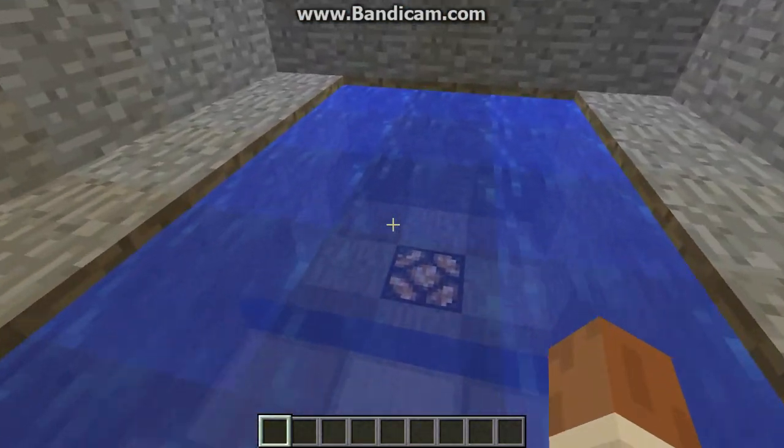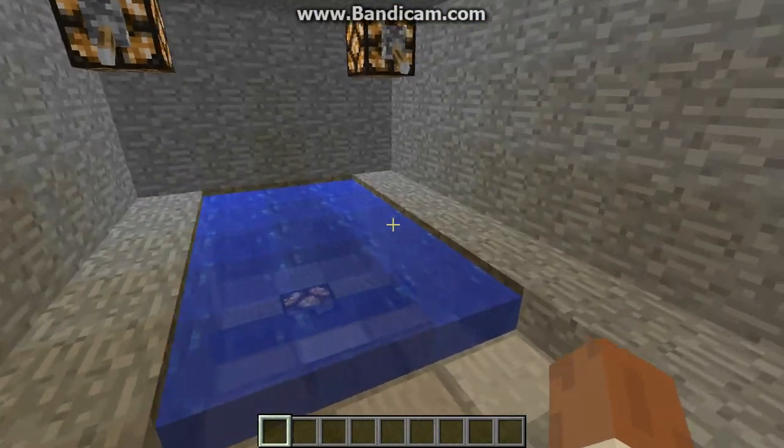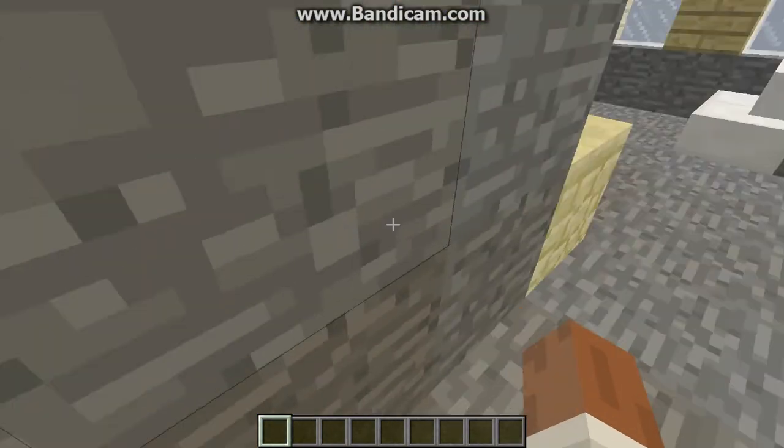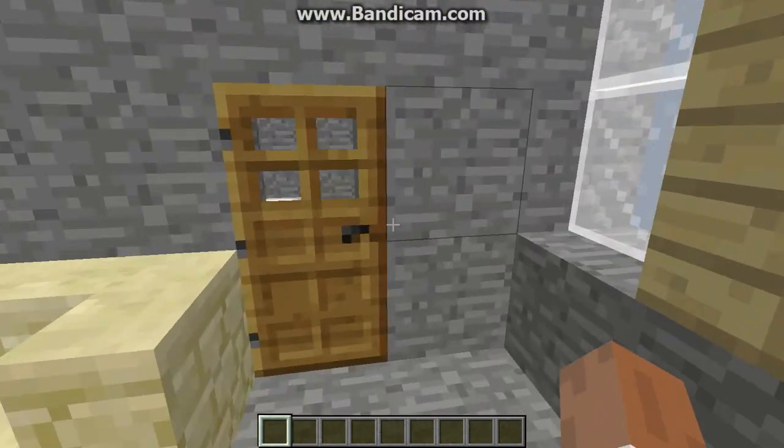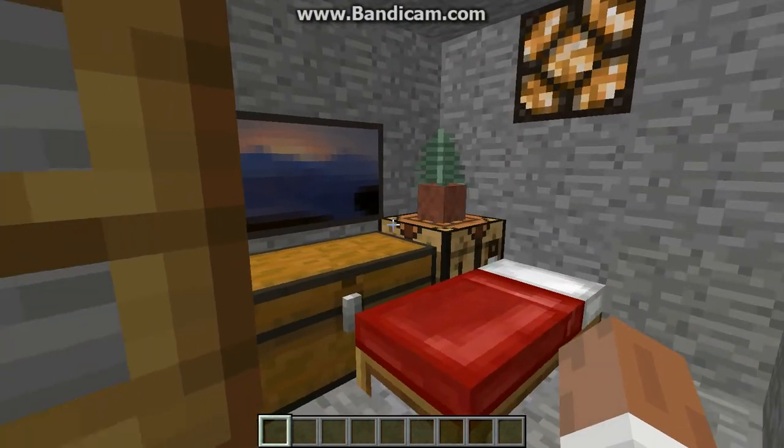Got a pool in here. It's a pretty simple pool — just made it fair and straight. And of course, if you're living here, you have to have a bedroom. So here's the bedroom.